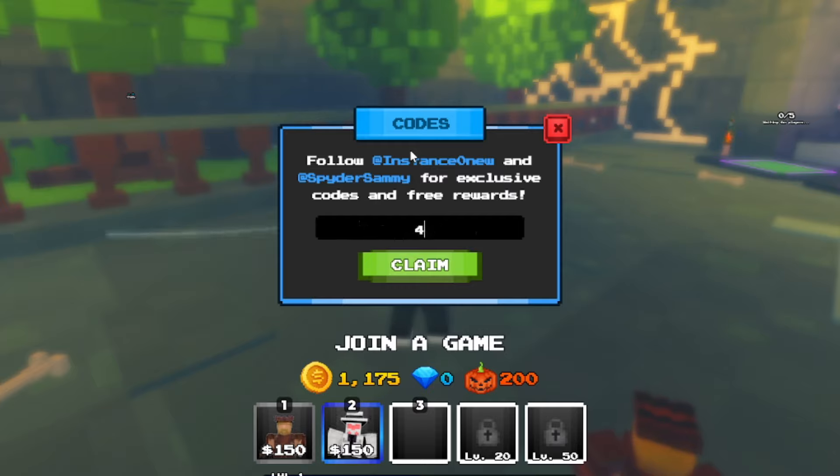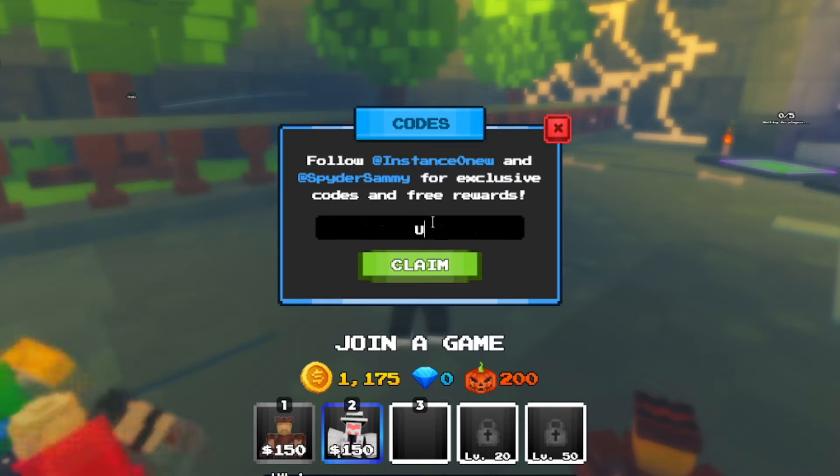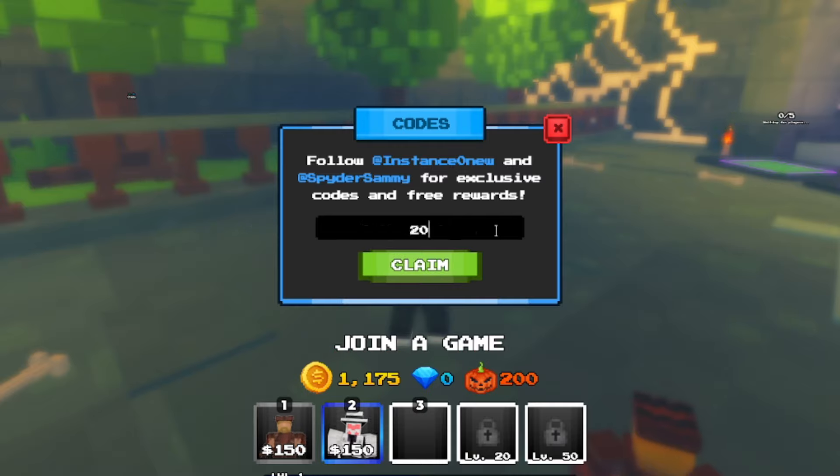Next we have '40k likes' — redeeming that gives you coins, though I already redeemed it previously. We also have the 'halloween' code — spelled H-A-L-L-O-W-E-E-N. Funny enough, I tried it randomly before it was even officially released and it worked. You can still get that one as a working code. We also have 'upd2' for Update 2, which gives you 500 coins — go ahead and grab that.